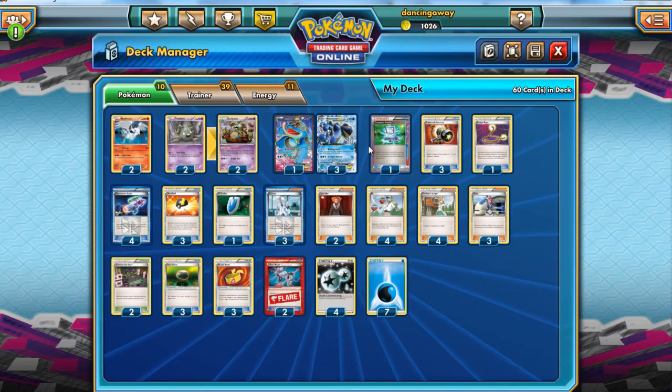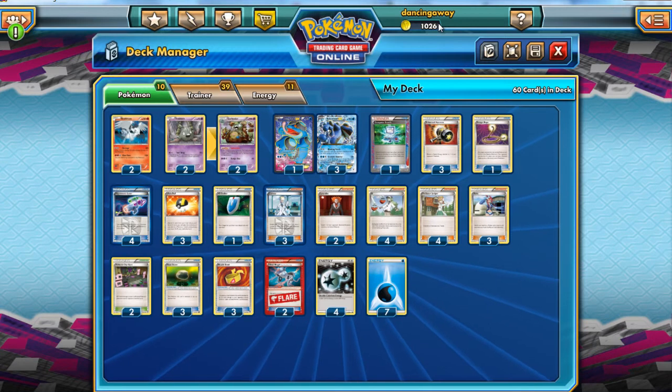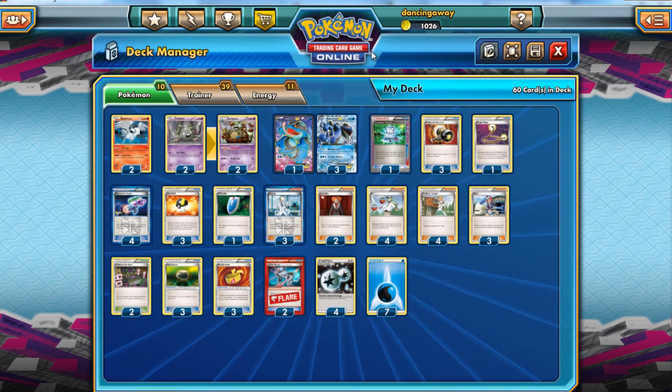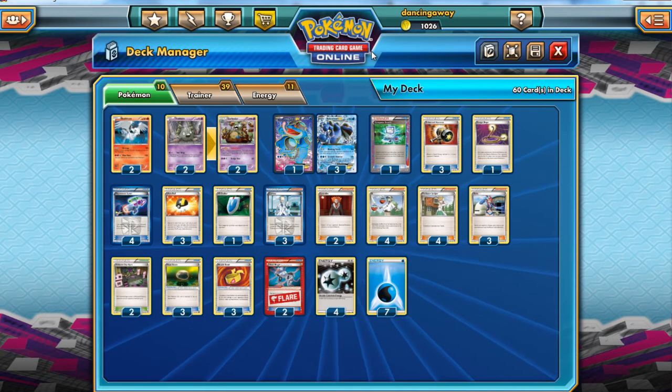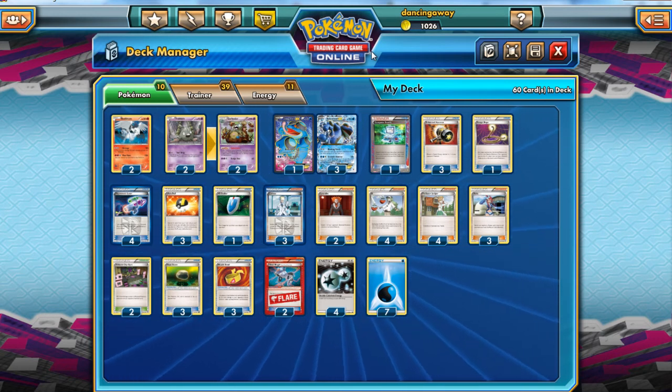We play Hypnotoxic Laser, which poisons your opponent, and we play Virbank City Gym, which makes that poison do 30 between turns. What that means is: I Quaking Punch for 50, they go to 80. At the end of their turn they go up to 110. I then Quaking Punch for 50 to put them up to 160, the poison kicks in, they go up to 190 — and they're dead. You are essentially two-hit KO'ing anything using this. Ladies and gentlemen, that is pretty good.